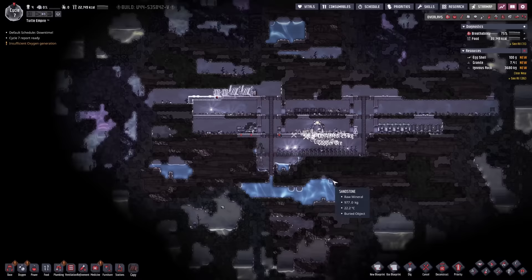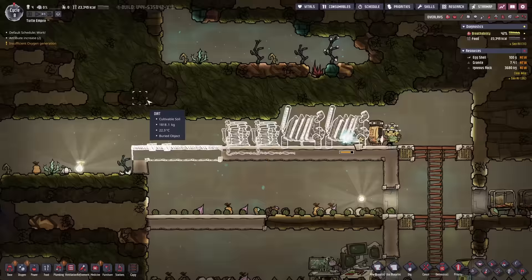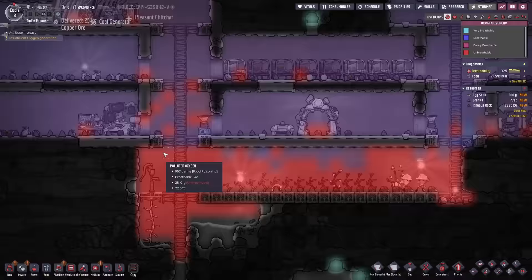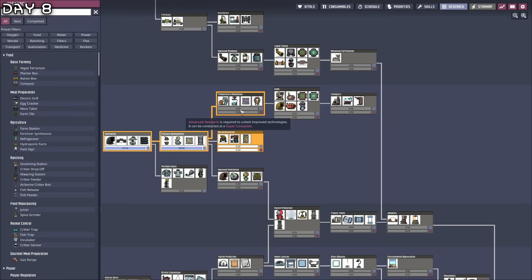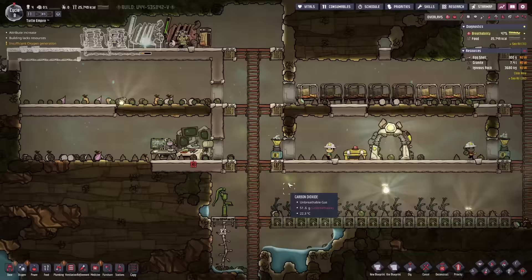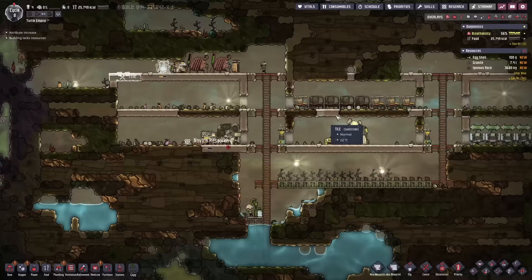I think I'll plant something out eventually but I want a proper pool. At least we have no stress and no sick duplicants. Insufficient oxygen is a problem. Finally some power. We'll get some decontamination here — a deodorizer. Getting some insulated tiles can be useful for the future. Make a pitcher pump there. At least the oxygen levels in the colony are increasing — we do need some airflow tiles.